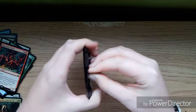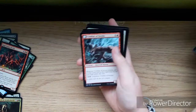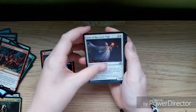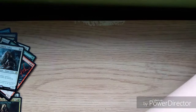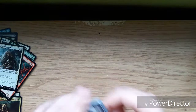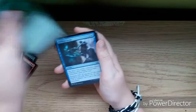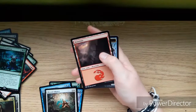Another pack: Conduit of Storms, Geist of the Lonely Vigil, Drownyard Behemoth, Peace of Mind, and Thalia, Heretic Cathar — legendary creature rare. Last pack of the first pile: I have a Cursed Prowler, Chilling Grasp, Scoured Laboratory, Blessed Alliance, and Eldritch Evolution — a nice rare — and a foil Grapple with the Past. Decent.